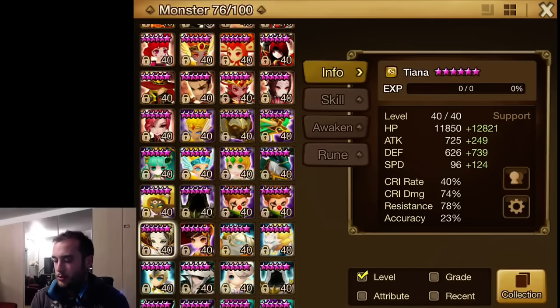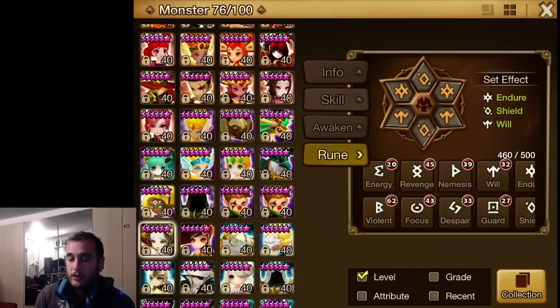As you can see, 220 speed. As much resistance as I could get. The reason I want resistance, even though she has Will, is to try to resist Orion's stuns — it happens more often than you'd think. He removes Will and then he stuns. So resistance is not bad. You can definitely replace that with a second shield set. You can also rune her Swift.